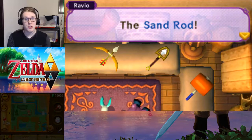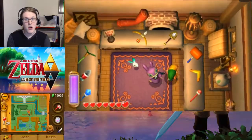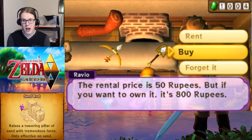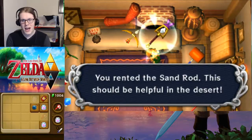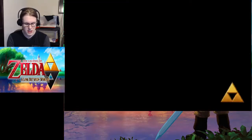Going back into Ravio's shop, the Sand Rod has been turned. Wonder what it does? You better snatch it up quickly before someone else gets it. We're actually going to be grabbing the Sand Rod here. It's 50 rupees to rent, but if we want to own it, it's 800. I'll spend the 50 just because I think we'll be fine for this dungeon and I need the money for other stuff sooner than later.